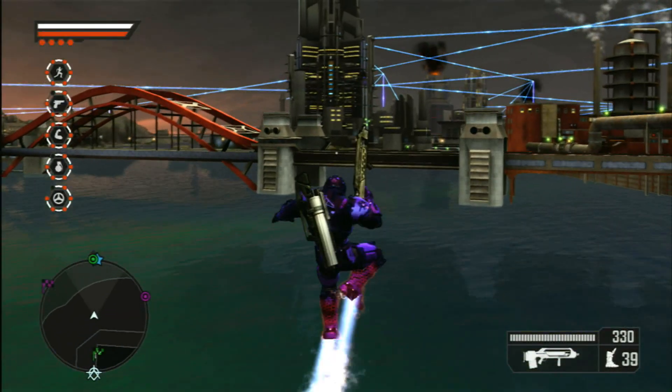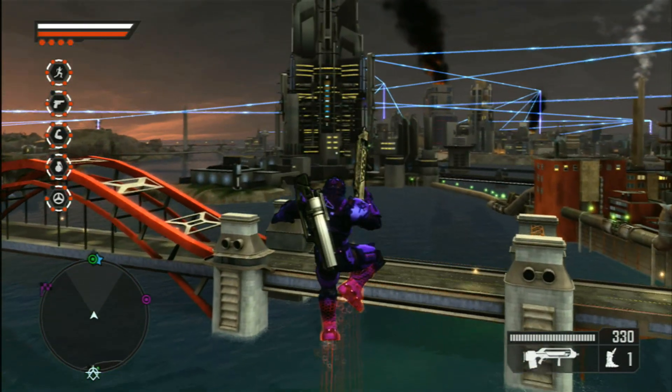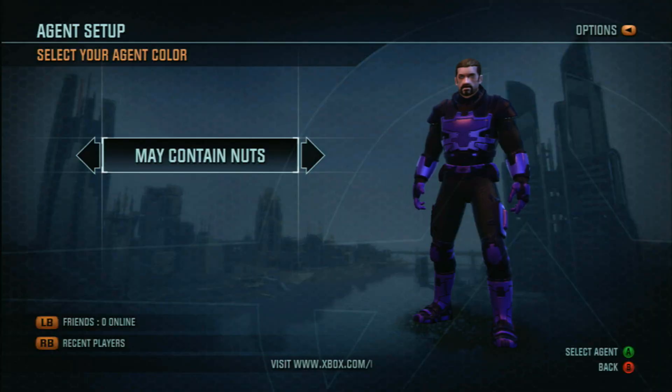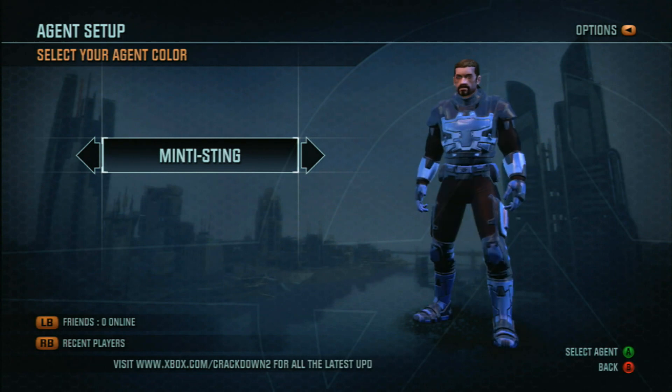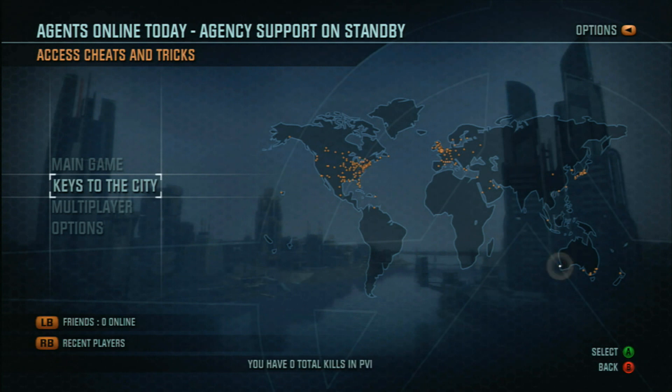The Toy Box DLC for Crackdown 2 adds several new features and powers to your bioengineered super soldier, as well as an extra 250 gamer score worth of achievements and several new suit colors. I like May Contain Nuts and Hazmat the most. The most obvious addition to the Toy Box is the Keys to the City cheat mode.